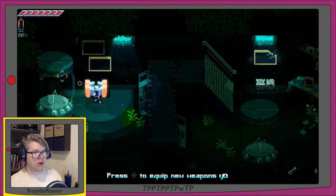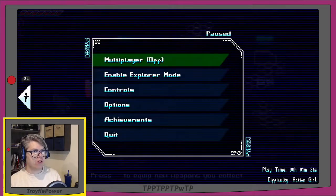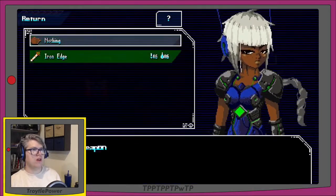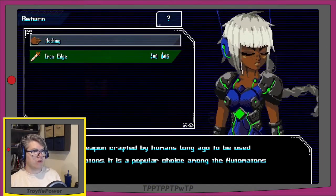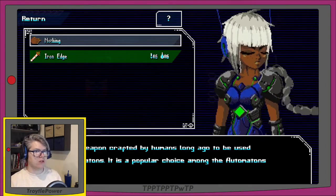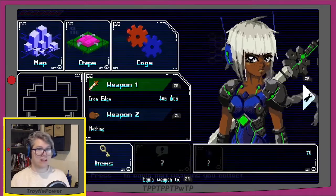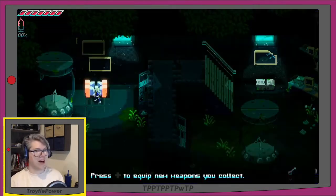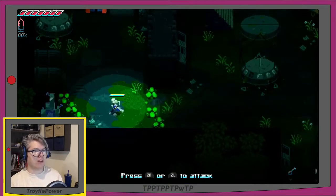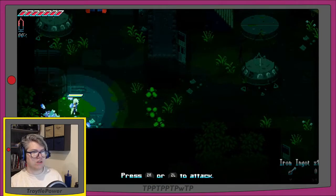Going to the pause menu — press Plus to equip new weapons. Go down to Weapon One: Iron Edge. 'Rudimentary weapon crafted by humans long ago to be used against automatons. It is a popular choice among the automatons nowadays.' Cool — normal equipment, we can see it on our back. Press ZR/ZL to attack. We broke a shiny crystal and got an iron ingot.